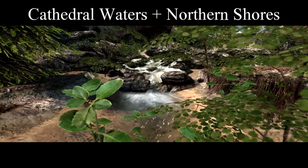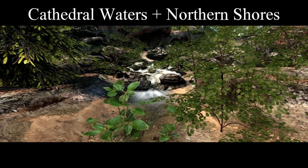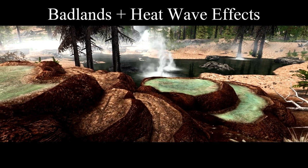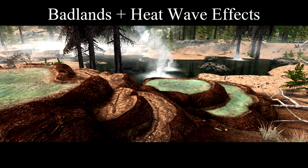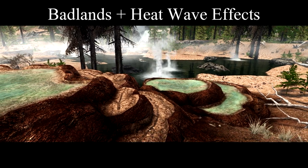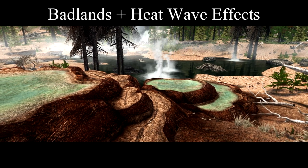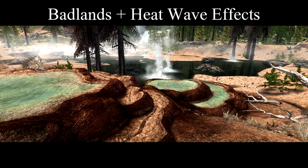Next, Cathedral Waters and Northern Shores, which actually affects rivers too. And finally, an overhaul to Eastmarch: Badlands Volcanic Tundra textures by yours truly, and Volcanic Tundra Heatwave effects by Fading Signal. I'm using the Yellowstone variant of Badlands, though I made several more. I'm not sure which took longer — making the mod or deciding which version to use.